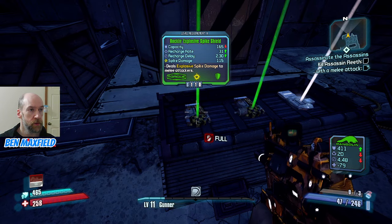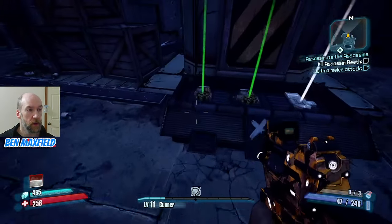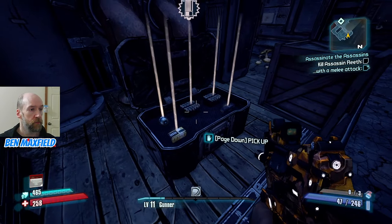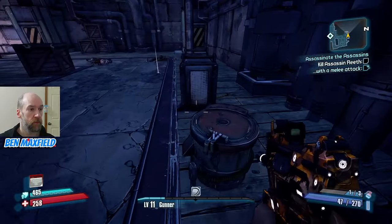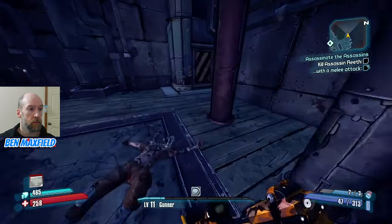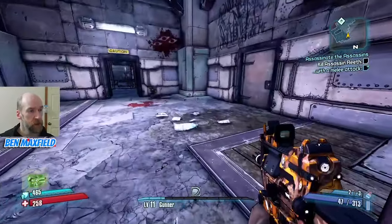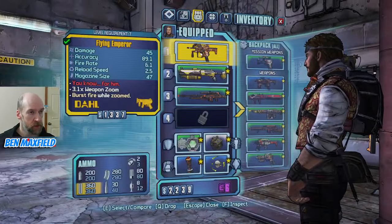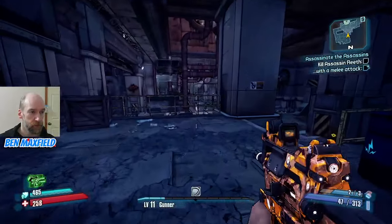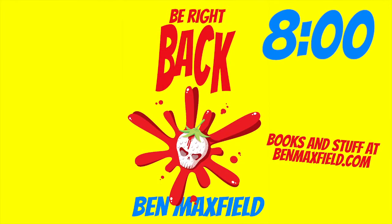We have some explosive spike shields at level 8 — I'll pick those up to sell. My inventory is full so I can't pick them up. This might be the first Legendary we've come across this run — trying to think if I've had any others. Our first Legendary was this Emperor. Before we do the next bit, I'll take a short break and be right back.